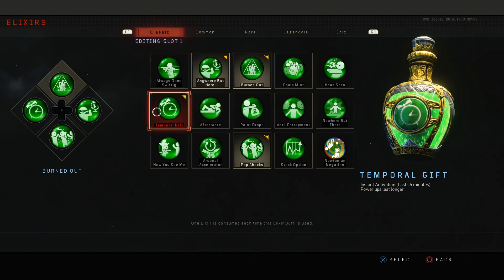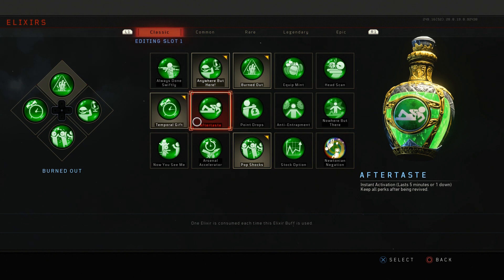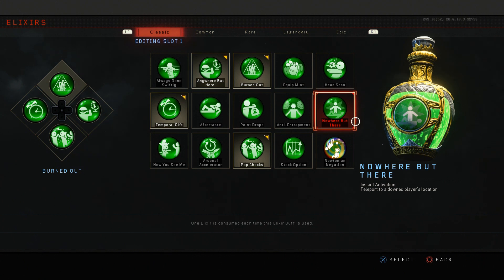After that, you have Temporal Gift — power ups last longer. This has two effects: they'll take longer to disappear, and the effects of that power up will last longer as well, so your insta kills will last longer. You also have Aftertaste — keep all perks after being revived, whether solo or in co-op. This one will take a little bit longer to unlock. But once you do, Nowhere But There is very good for co-op because you'll teleport directly to a downed teammate. One tip: do not pop this right after your friend goes down — give it a couple of seconds so the zombies can clear away, and then you can teleport safely back to your teammate.